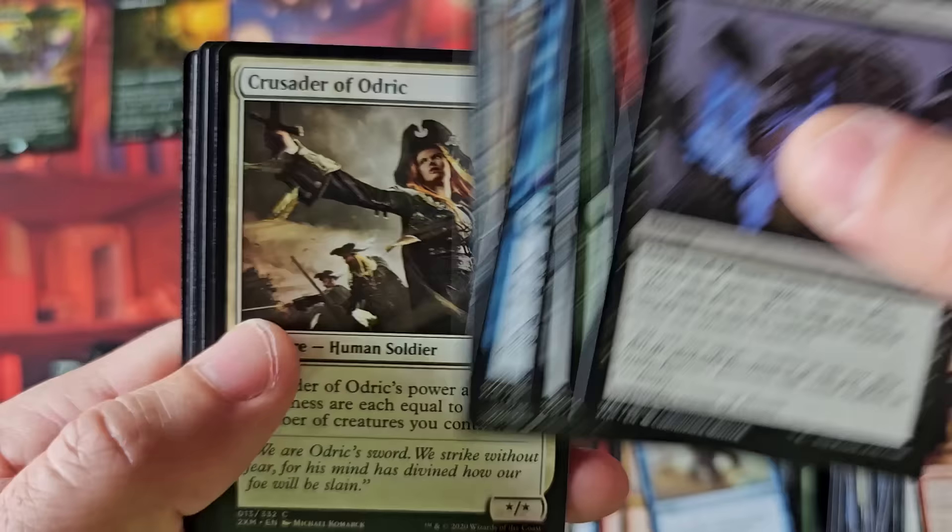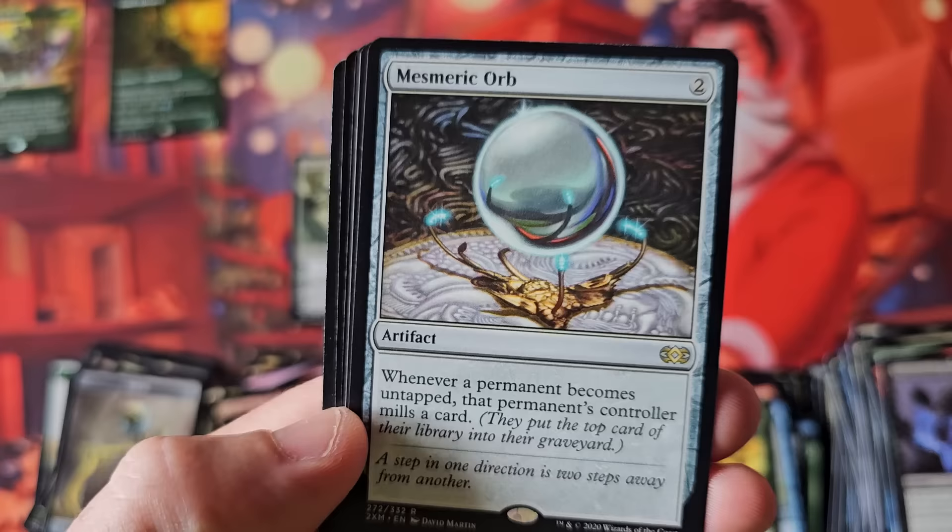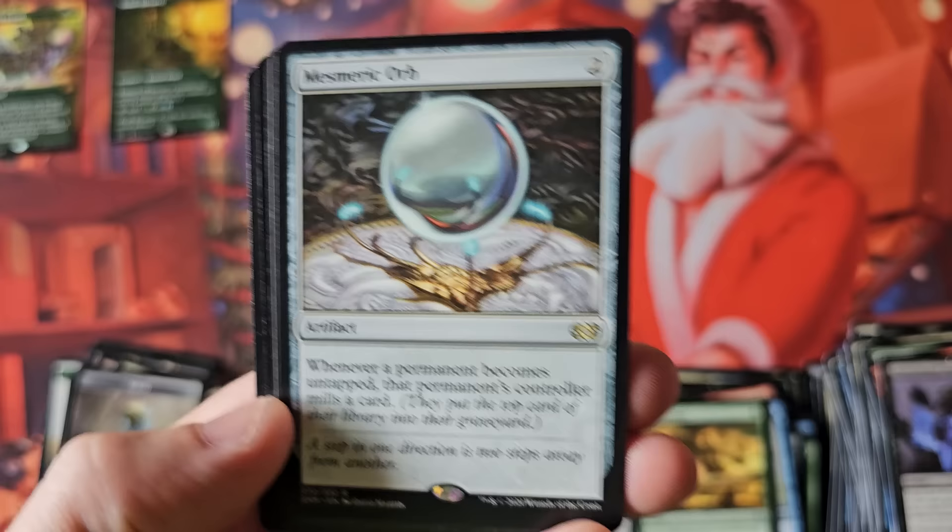If you go on something like TCGPlayer and hit original Double Masters — not 2022 — crop rotation... I didn't even realize this was in the set. Does anybody know what this is? Mesmeric Orb? I think this is a $30–$40 rare. I could be completely wrong, but I swear this is like a $30 card packed fresh.